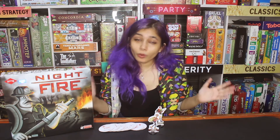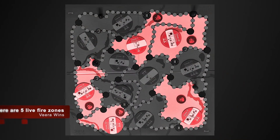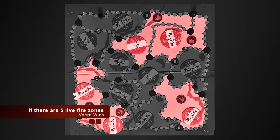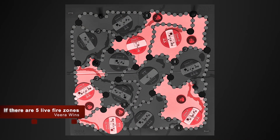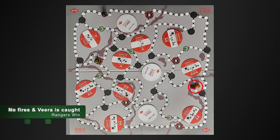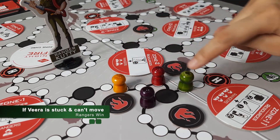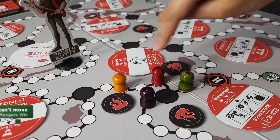Kirak Veera will continue trying to light fires and destroy the forest using special moves, while Ranger Kutti and his team will use their power, resources, and cooperation to douse all the fires and catch Veera. The game ends based on each side's successes: if there are five live fire zones on the board, the fire is out of control and Veera wins. If fires have been lit in eight zones — even if now doused — Kirak Veera wins again. But when there are no fires and Kirak Veera is caught, the Rangers win. Or if Kirak Veera is stuck with no place to move, the Rangers team wins.